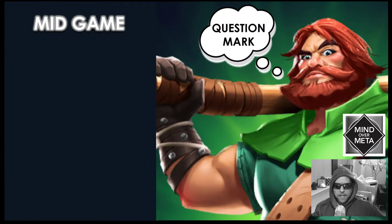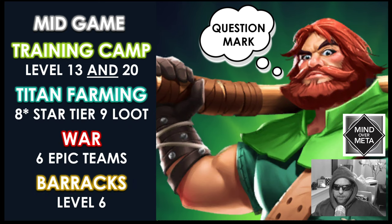The way I'm defining mid-game is having a training camp at both level 13 and level 20, having titan farming where you're able to achieve a tier 9 loot level on 8-star titans, having a war team that consists of six full teams of either epic or legendary heroes — four-star epic heroes are fine, but five-star heroes will help you that much more — and having a barracks that's at least level 6.